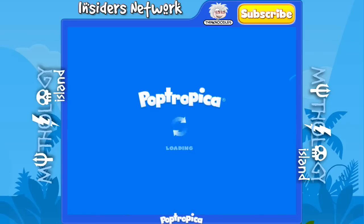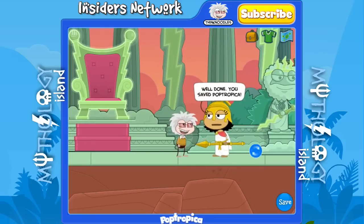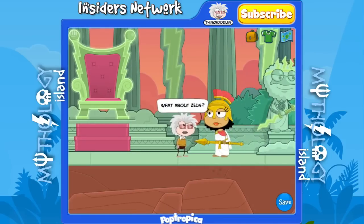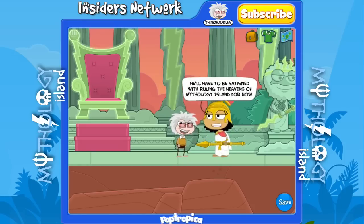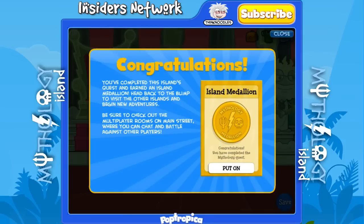We've defeated Zeus and Athena tells us we've saved Poptropica. Zeus is under control now — he rules the heavens, and Athena gives us a medallion as a token of gratitude. Congratulations — that's the end of Mythology Island! I hope this video helped you. If it did, please take a second to like it and subscribe to my channel if you want to see more Poptropica walkthroughs. Thanks for watching.